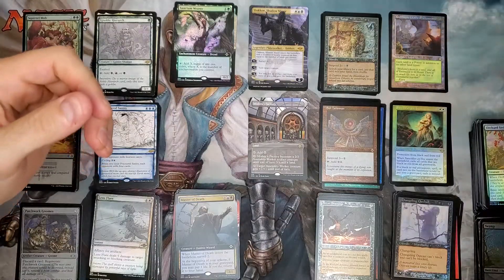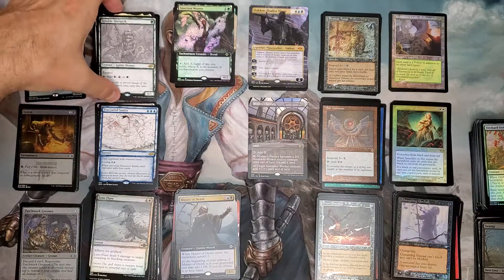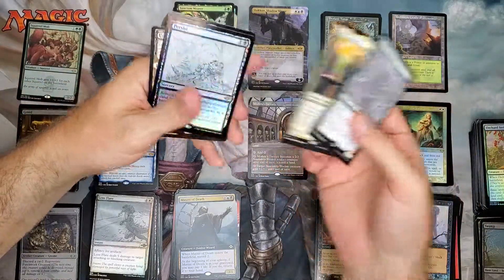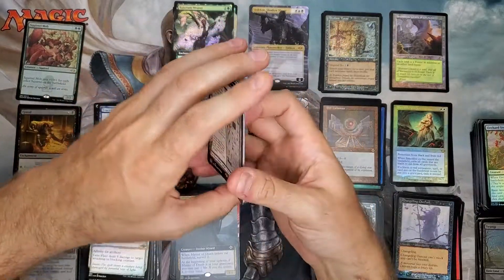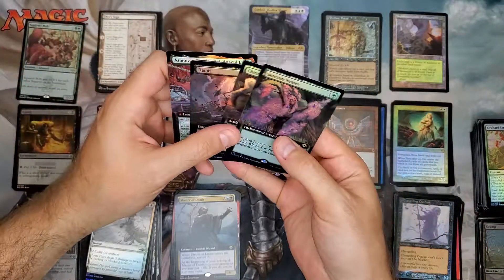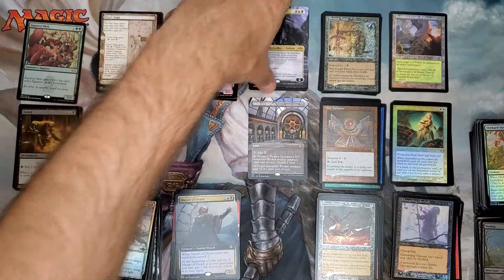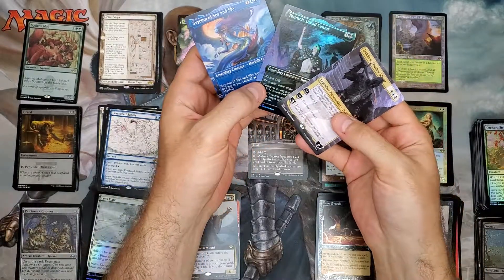That is a shame — these cards weren't even top dollar pulls. Squirrel Mob, Ignoble Hierarch — not even a foil. Garth One Eye — not even a foil. Asmoranomardicadaistinaculdacar — that's like the winner winner chicken dinner of the day here. Unreal man — I'm raging. This was the worst collector booster trash box I've ever seen.